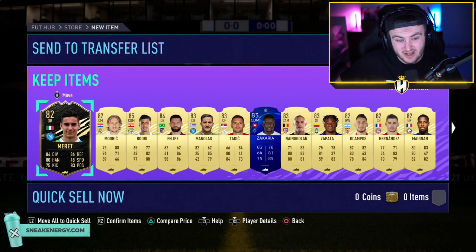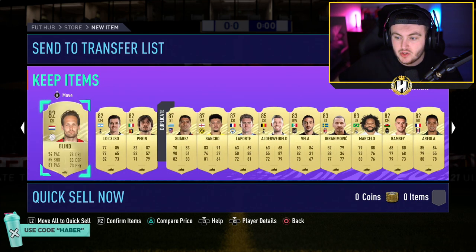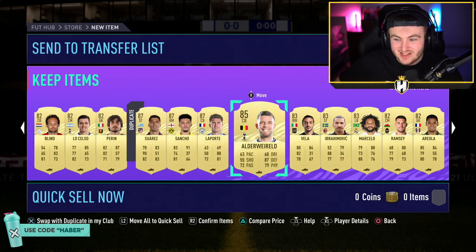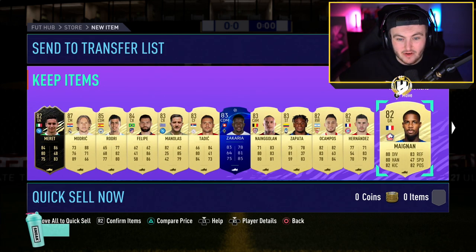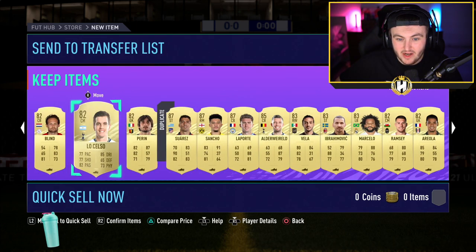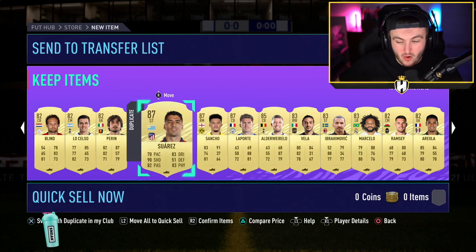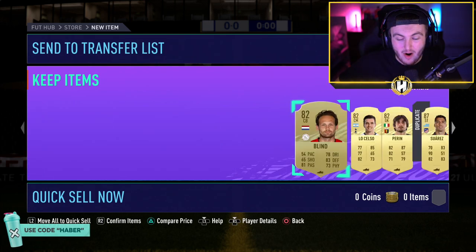It's not bad. So we've got an in-form Modric, 85, 84, and some 83s and 10 dupes. Oh, that's actually class. What a pack that is. So we've had 4x87s, 2x85s, an in-form, some 84s and 83s. That's actually a class pack. What a pack that is. My word. I think I'm doing really well there.